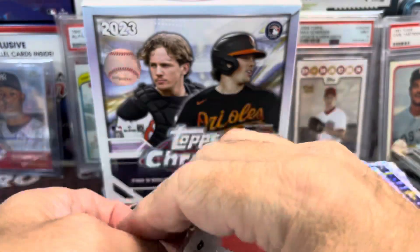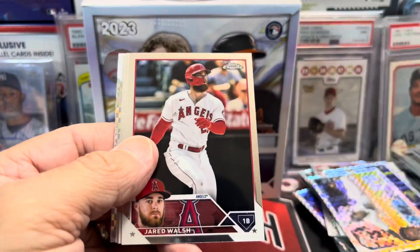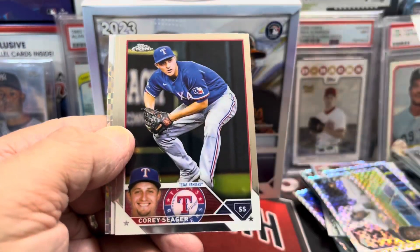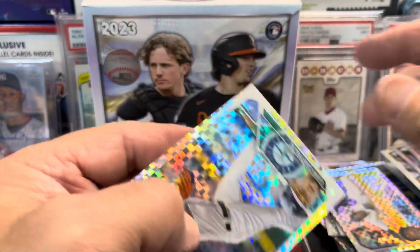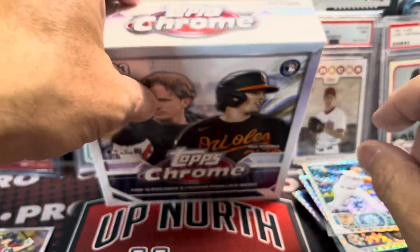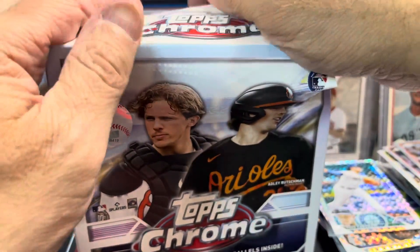All comes down to this last pack. This has not been a very good box and I don't see anything thick in here, which is too bad. I wish they would throw at least one good card in here. Unless I missed a short print or a variation of some kind — Castillo — nothing in the box. Didn't miss any packs — nothing in that mega box at all. That's rather disappointing.